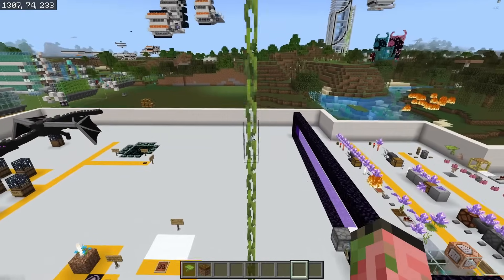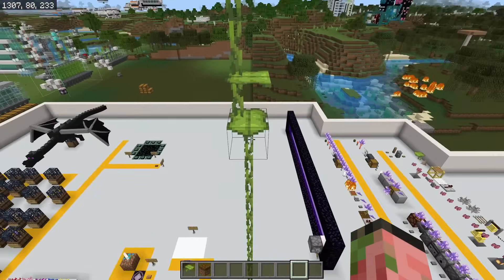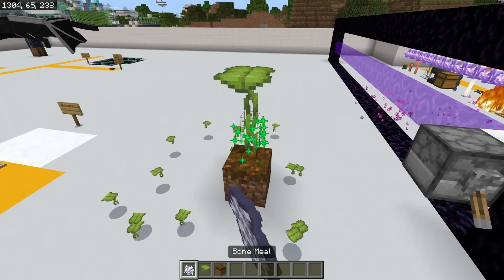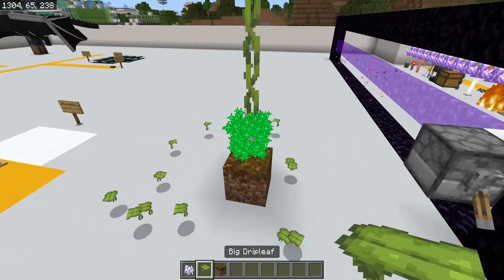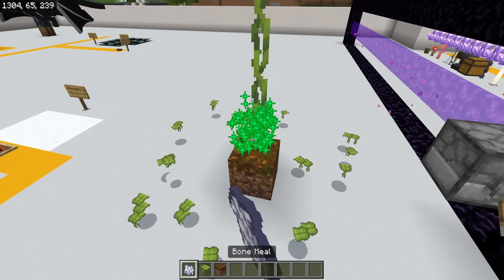This right here is a drip leaf on top of a drip leaf on top of another drip leaf — three drip leaves stacked on top of each other. I'm not entirely sure how I made this happen, but it has something to do with spam-clicking bone meal with an auto clicker, then breaking and placing another one, and bone mealing that again really quickly.